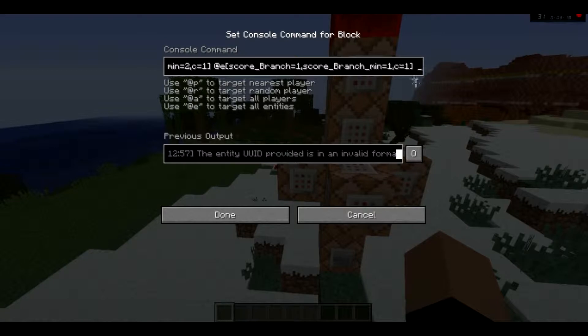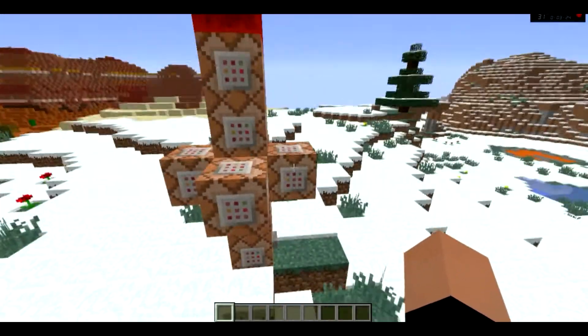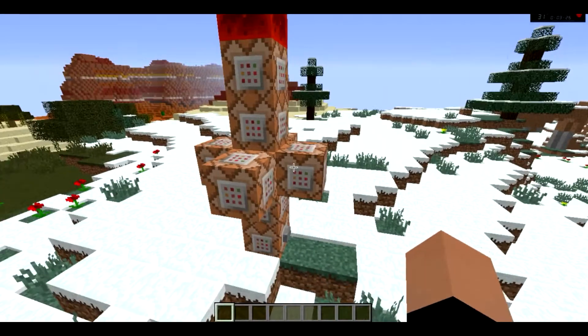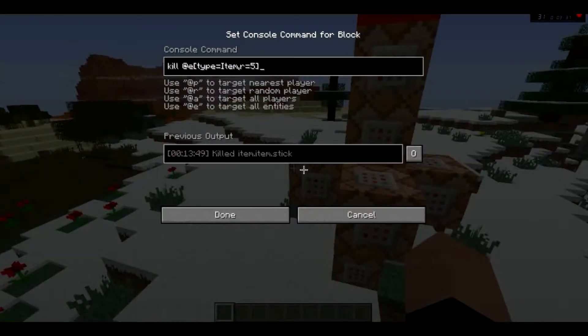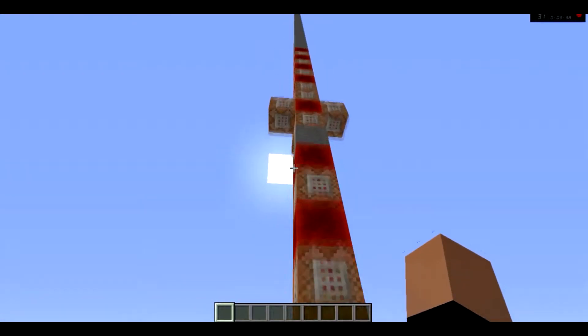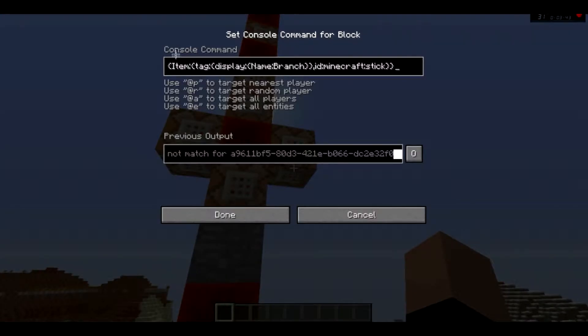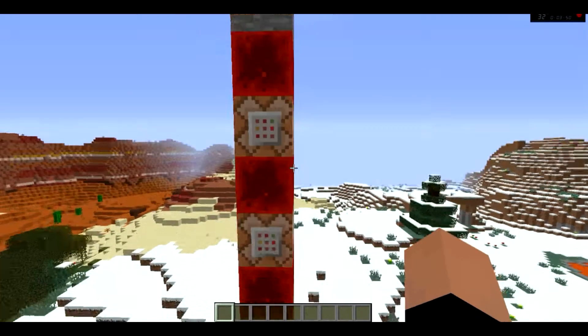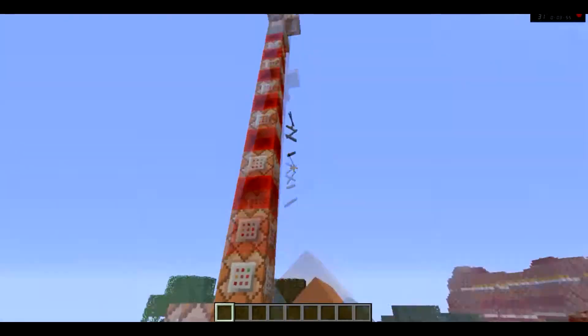I also have it set to only one. I honestly don't remember where the command block is — oh, here it is. Score of a player set — basically this just sets it to one. Yeah, I honestly don't know where the one is. No, it's a kill — yeah, here it is. This is the one that's responsible for setting these to a score of one.